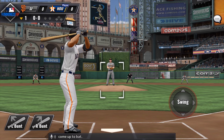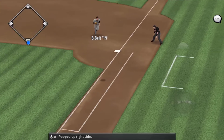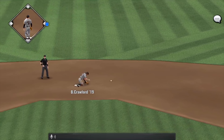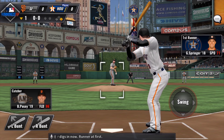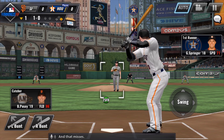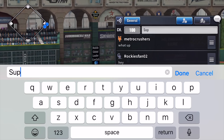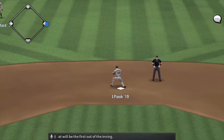George Springer comes up to bat and pops up on the right side, but that'll drop for a base hit. Eric Hosmer digs in now with a runner at first. After a miss, the pitch results in a fly ball to left center. There to play it is Pillar, and that will be the first out of the inning.